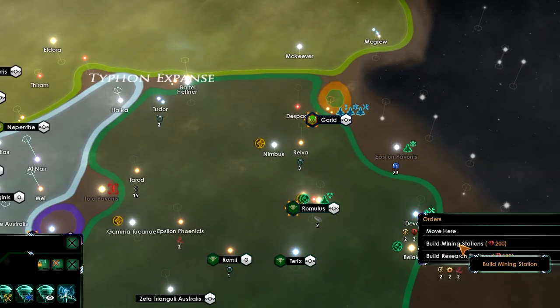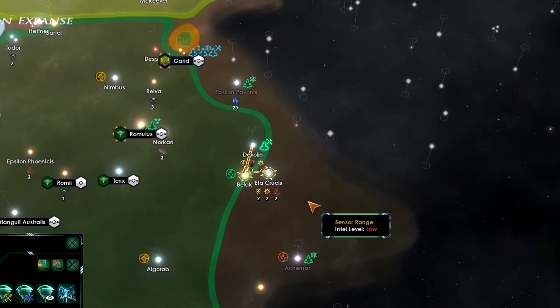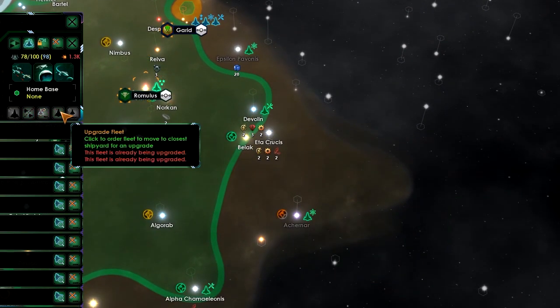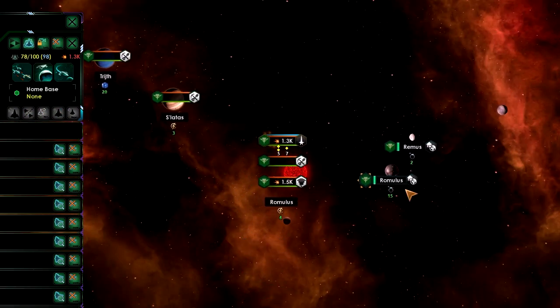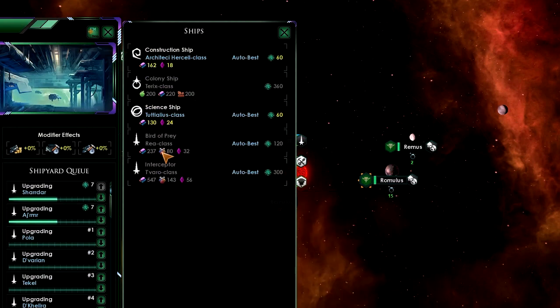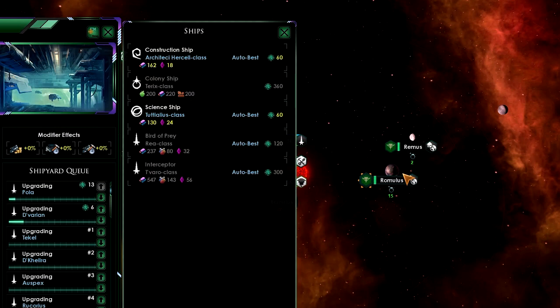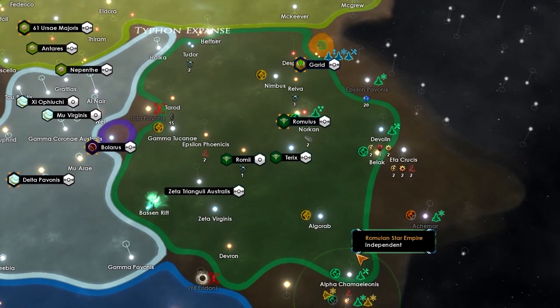Let's build the stations and then go for an outpost down there. Upgrade this ship. I think I'm going to have to build those last two interceptors manually. Let's zoom back out — I definitely don't have enough alloys at the moment to do that. I'm definitely going to be expanding mostly right now.